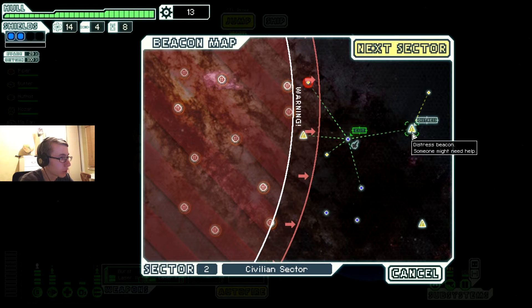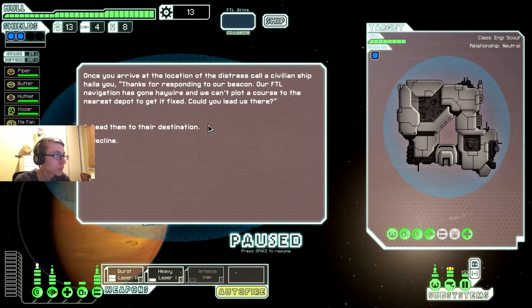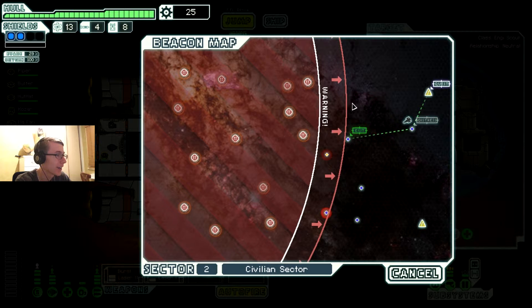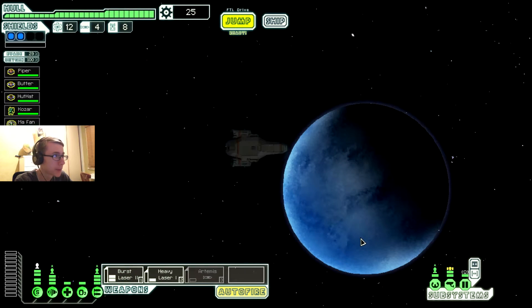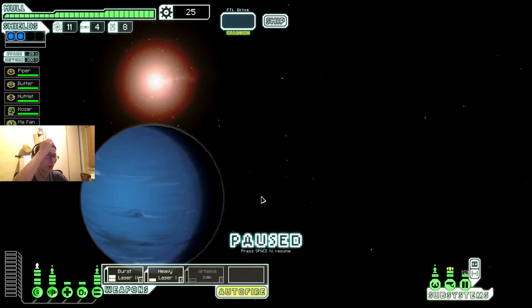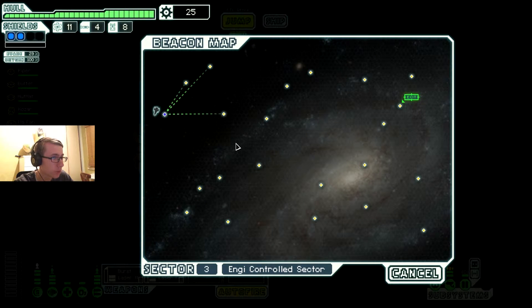Should I risk it? Risk it for the biscuit. Go. Lead you to your destination. Sorry mate, we're ditching you - thanks for the scrap though. Zoltan or engie? Engie or zoltan, what's the difference? Zoltan have shields - no, screw that. I think zoltan are the guys with ships that have shields which is really annoying. Engie, not so much.